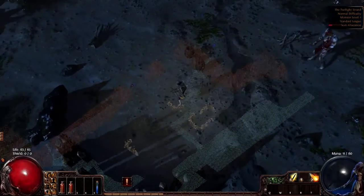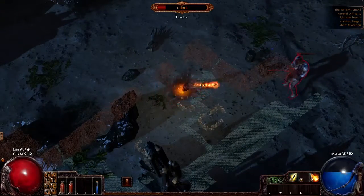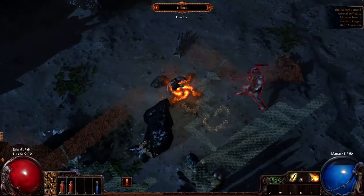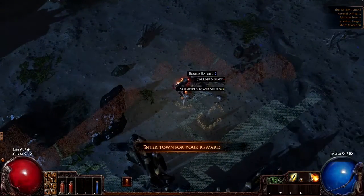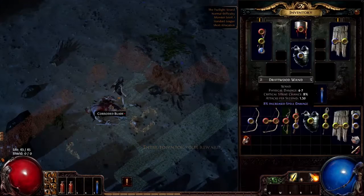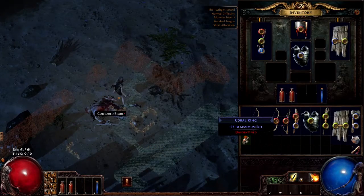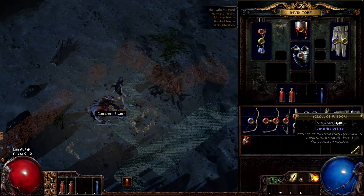Five! Five! Mana and HP restoration from potions are all gradual and not instant. I think you can get ones that are instant, but I don't know. Identified.